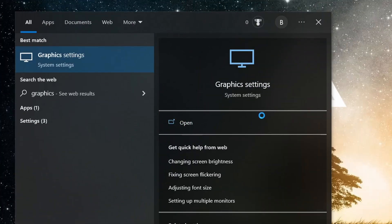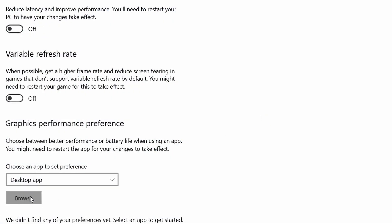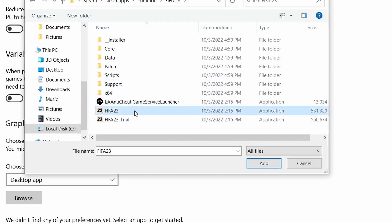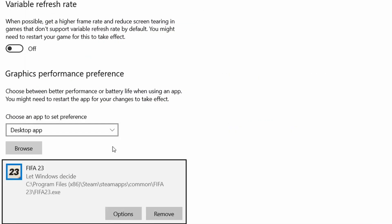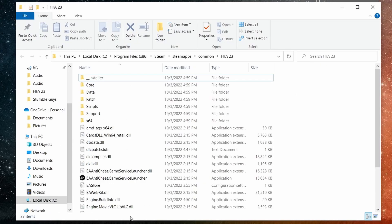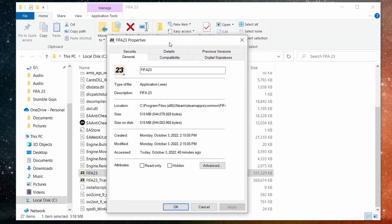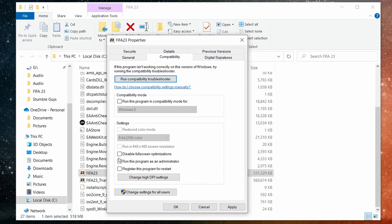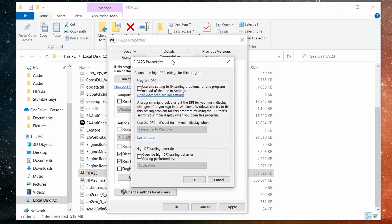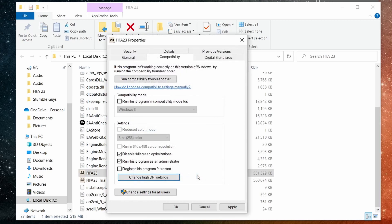First, type graphics settings in the start menu and open the first result. Click Browse, navigate to the game's folder, select its icon, and click Add. Select Options, enable the High Performance settings, and click Save. Now go to the game's folder again, right-click it, open Properties, select the Compatibility tab, check Disable Fullscreen Optimizations and the Run This Program as Administrator options. Then click Change High DPI Settings, enable the Override option, and click OK on everything.